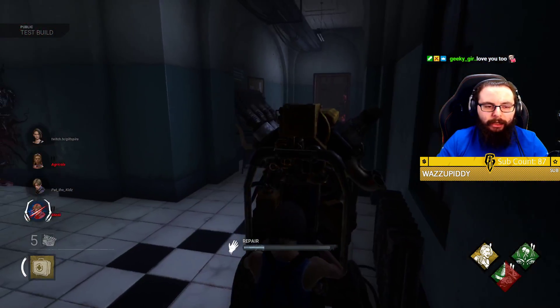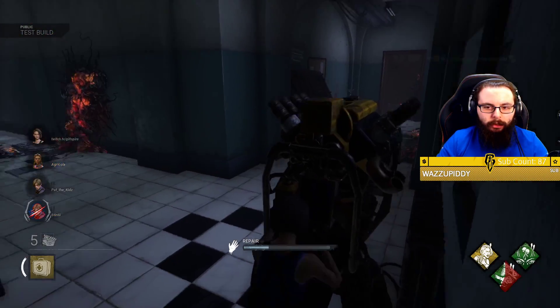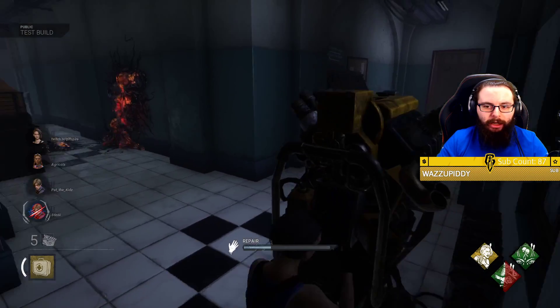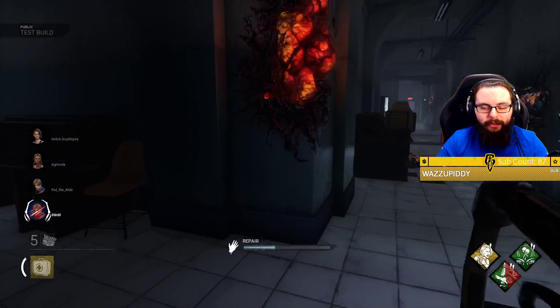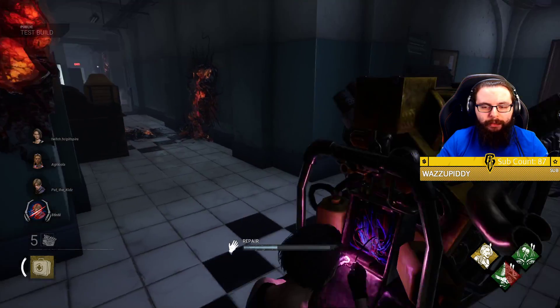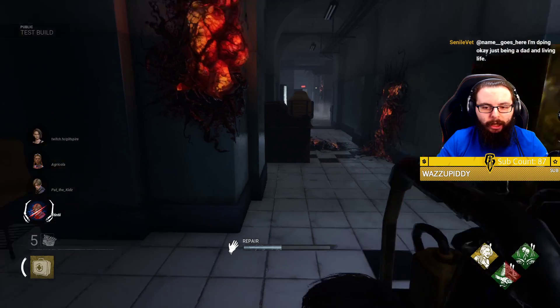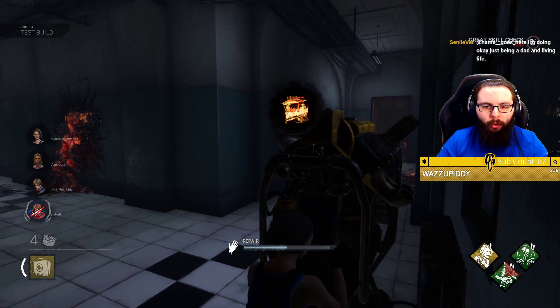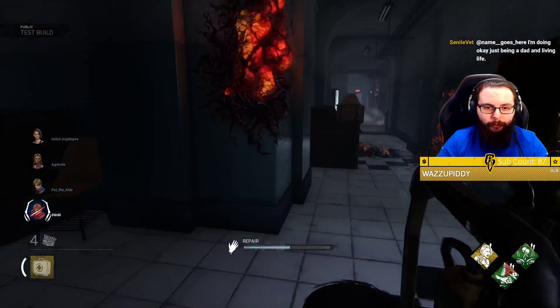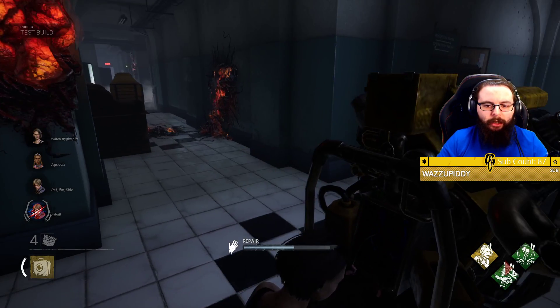But looks like they're on Leon. Meg's been healed — that's good news. I don't hear a terror radius, but mostly what I'm afraid of is actually the zombies. Because obviously Nemesis has a 32 meter terror radius, but sometimes I swear to God it feels shorter than that. Gen finished — I think that's the gen in the corner on the roof, which is always there. I've never not seen it there, which is very good to know.